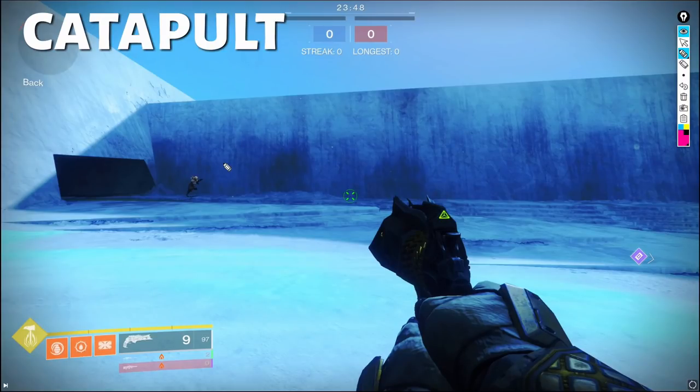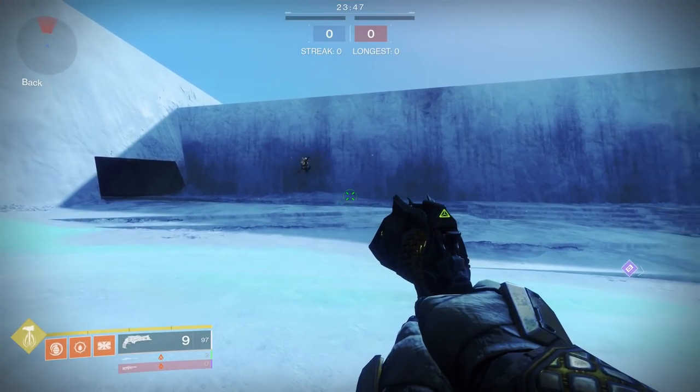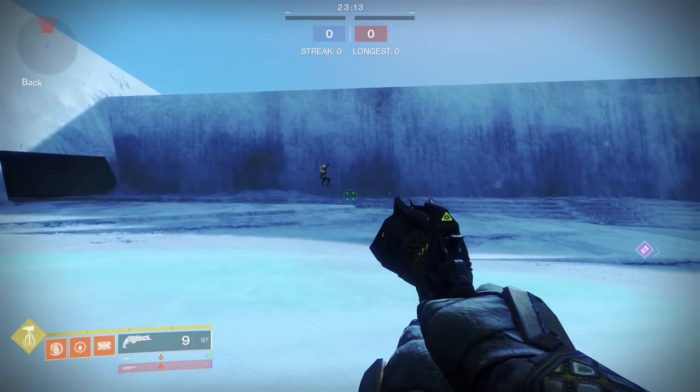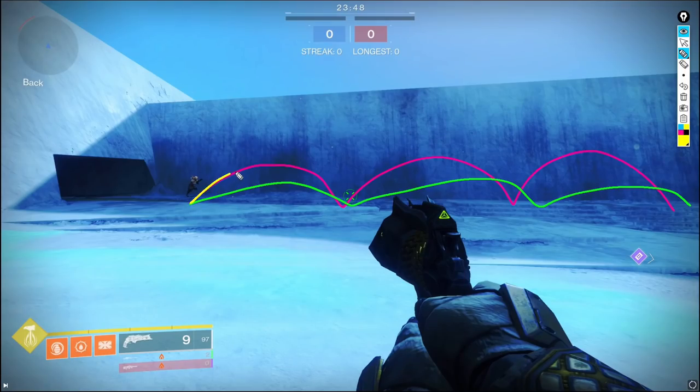Now let's show you the boosting when you're just hitting jump as fast as you can — not yet with the mouse wheel and not with a macro. High jump ends up looking like this hopping thing. Strafe jump ends up being a lower version. And then catapult, of course, just ends up looking like this.